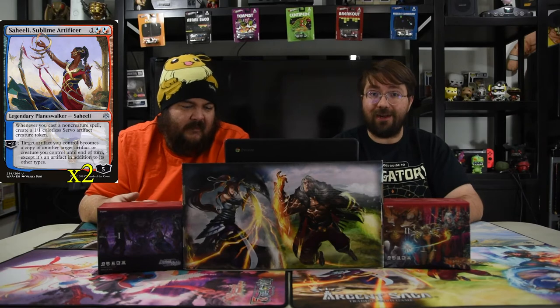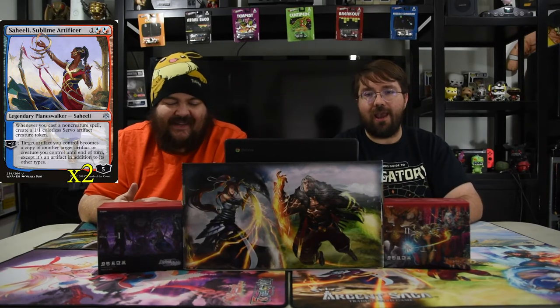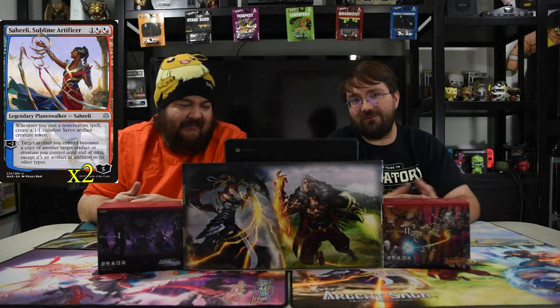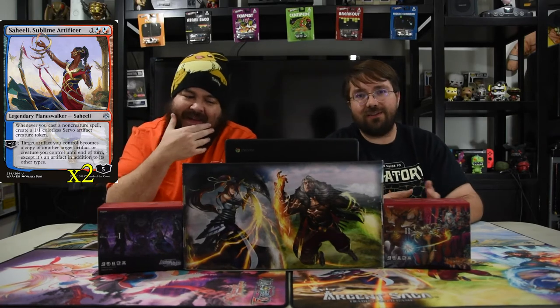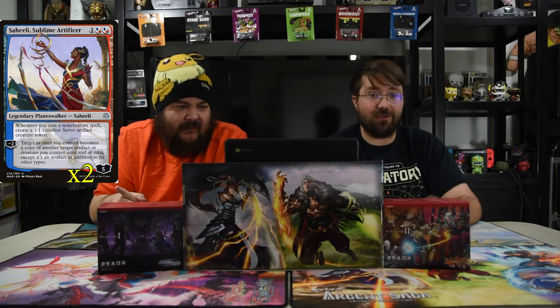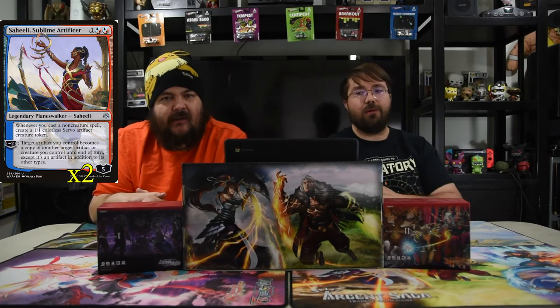A fun thing I did was my opponent had a Narset and I had Saheeli at one loyalty — I just traded those two with Role Reversal because I was like, thanks for your Narset, I really needed that Jeskai planeswalker in my deck right now. You throw out these tiny Servos and just grab whatever the big stuff is, because you're controlling the board and you don't really care at the moment.